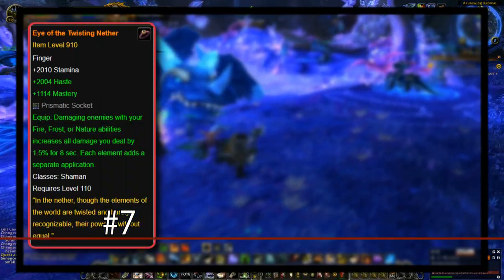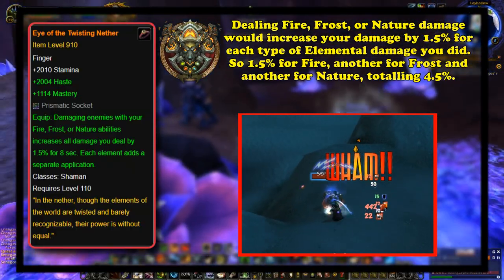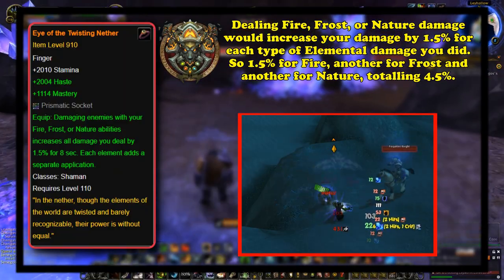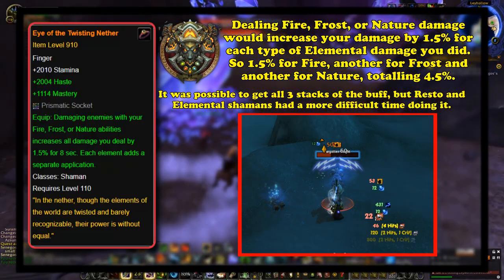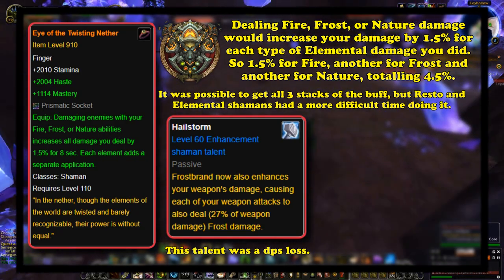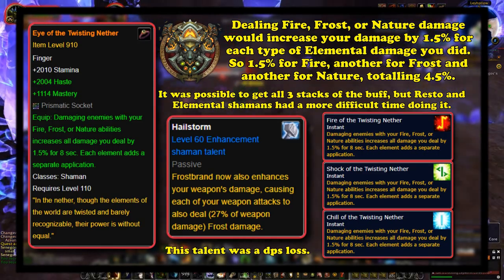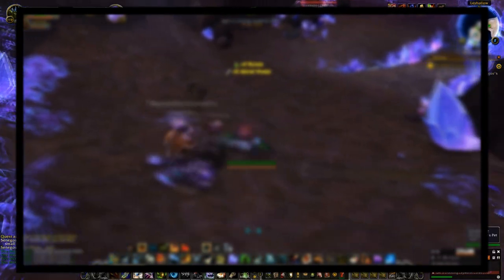At number 7, we have the Eye of the Twisting Nether legendary for shamans. This legendary made it so whenever the shaman attacked with fire, frost, or nature abilities, it gave a stacking buff that increased all their damage by 1.5% per type of damage dealt, stacking up to 4.5% maximum. Normally a shaman could only keep two of the stacks up at a time because none of the specs really used frost damage. However, it was possible for an enhancement shaman to get 100% uptime on this buff using the Hailstorm talent, unless they also had the wrist legendary Akainu's Absolute Justice, which incentivized actually using Frost Brand in a DPS situation.